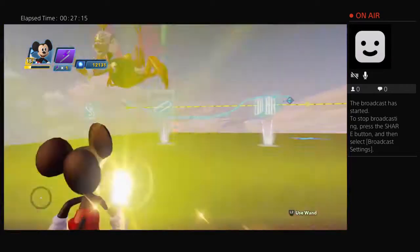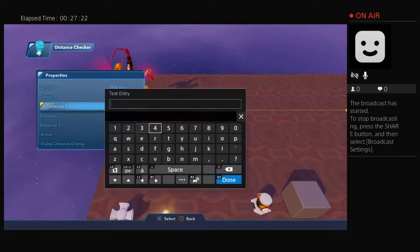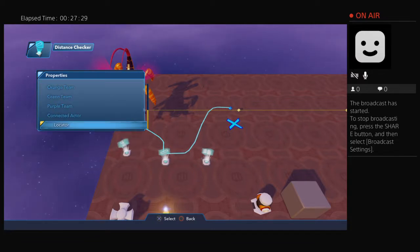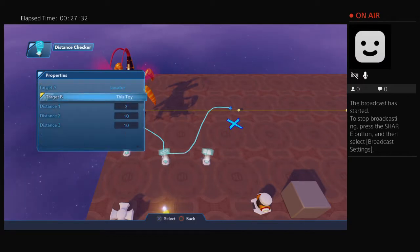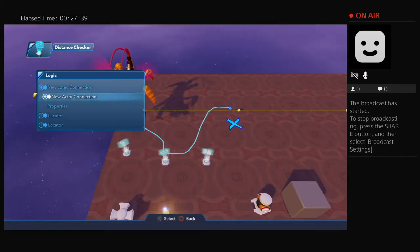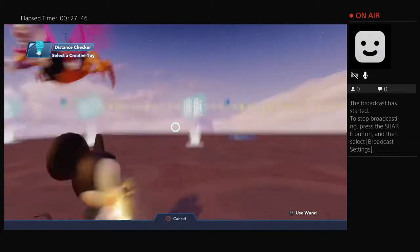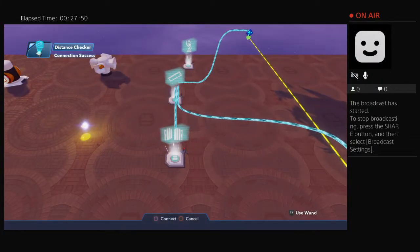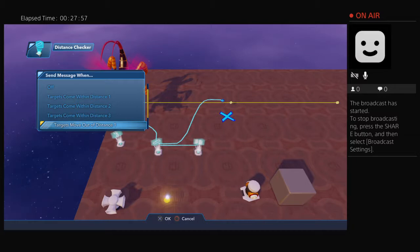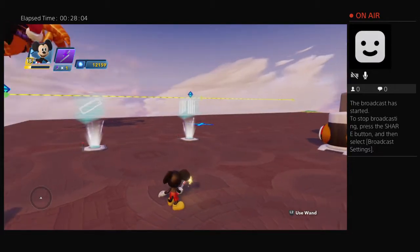Now when those two locators come within a distance of three, I'm going to set the first distance to three. Target A and Target B are both set to the connected locators. When those targets come within a distance of three I want this logic gate to close, and when they exit that distance I want the logic gate to open back up again.